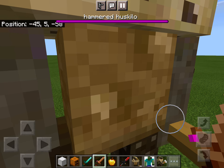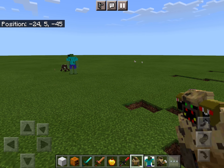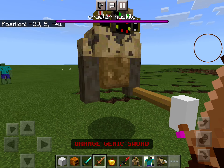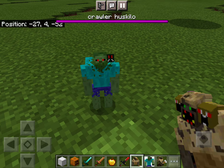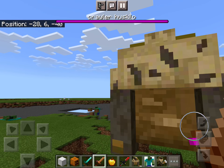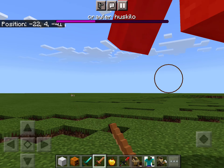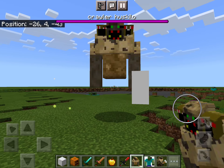He has an entire new paint. I also have a Crawler Huskalo — he's a stronger version of the Hammered Huskalo, and yes, he has 5500 health. I also added some Genic Swords.